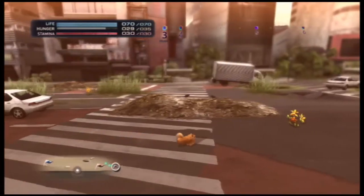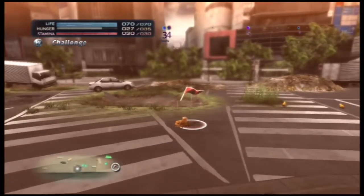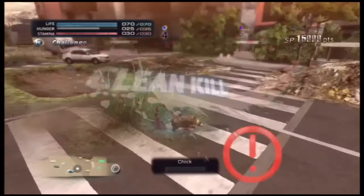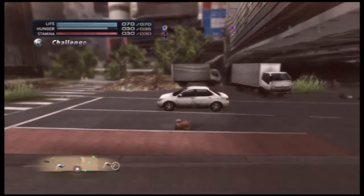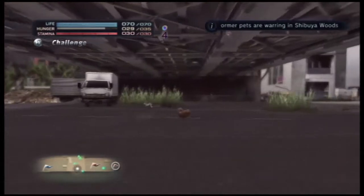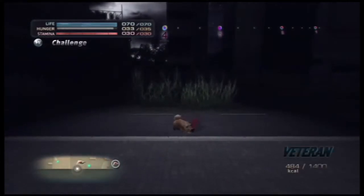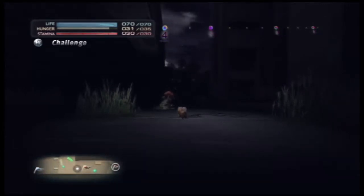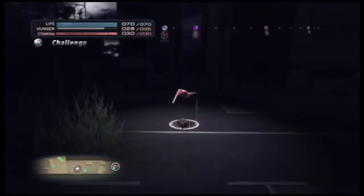Now we'll take Shibuya. Former Pomeranians are warring in Shibuya Woods — fun. On the mini map, circles are on your level, triangles are above you — so the triangles there are going to be up on that overpass. But don't worry, we will get them, just as soon as we eat some rabbits.